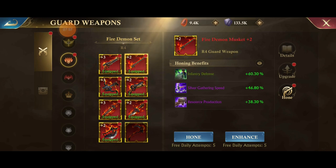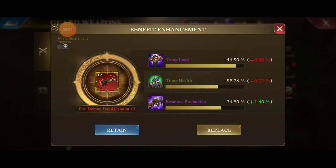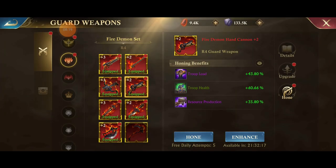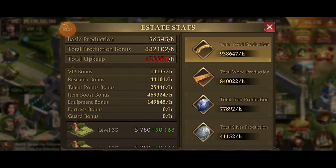I can do my enhances for today, so let's see if I can get lucky. The lowest is at 33, so I'll try that one. We gained 1.4%, another 0.2%, there's a negative — we don't want that — another 0.1%, and a 0.6%. So we gained a pretty decent chunk. Let's see what that did to our totals — now we're at 938,000. Every little thing is just a little bit, but it all adds up and makes a big difference.